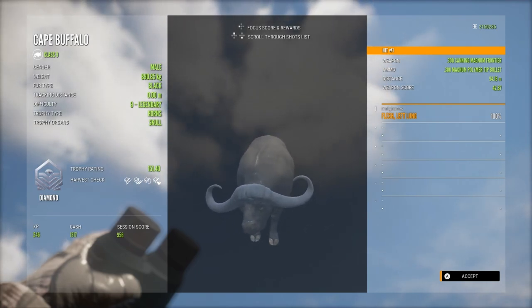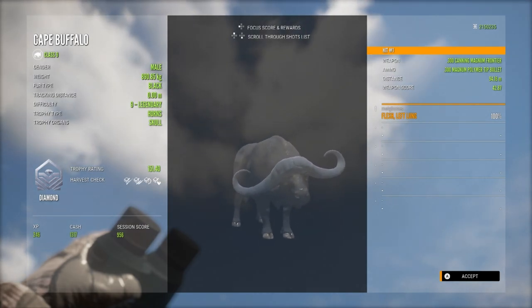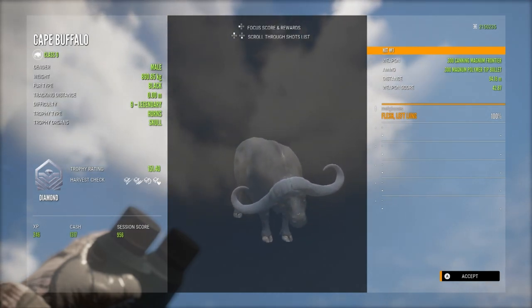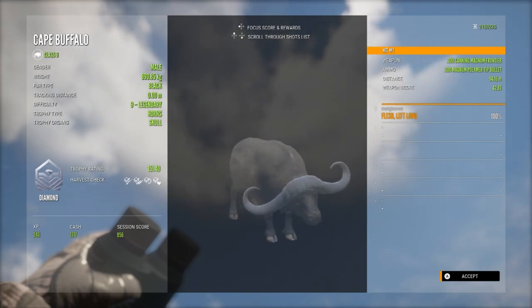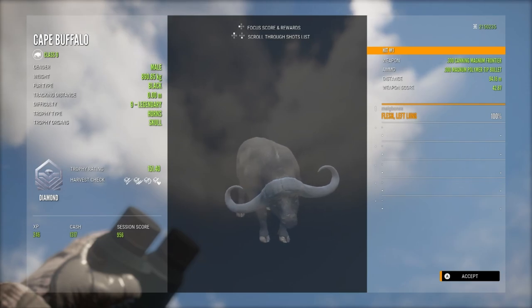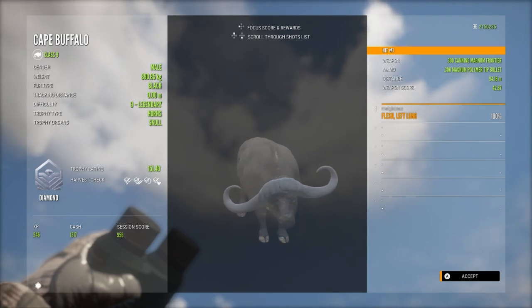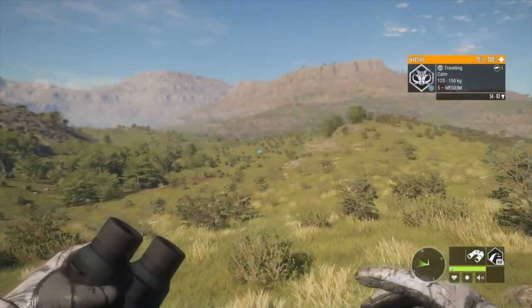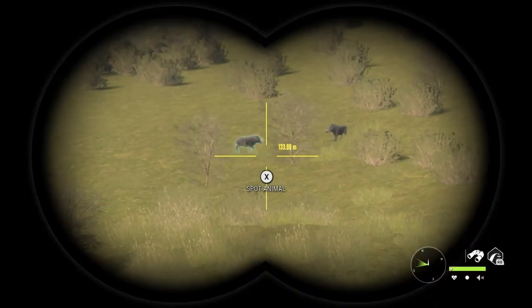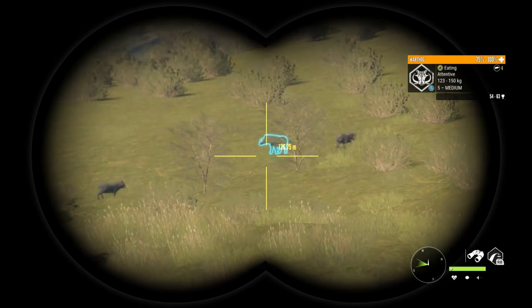If you're going to hunt the coast for cape buffalo on your own map or in multiplayer — which I definitely recommend if you're looking for trophies — the north, south, and east coasts are all fantastic at drink time. Definitely go and take a look, but I would definitely recommend getting a little bit closer to make sure you get enough penetration if you're using the 300.